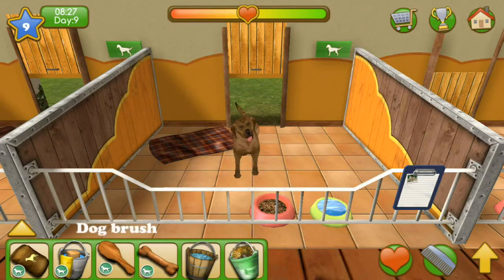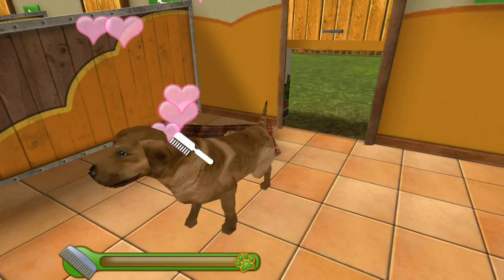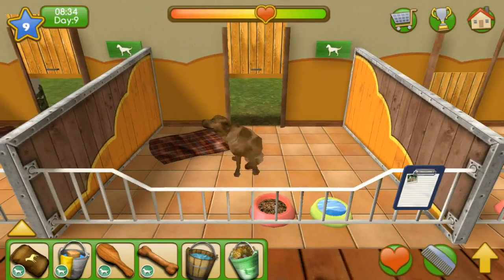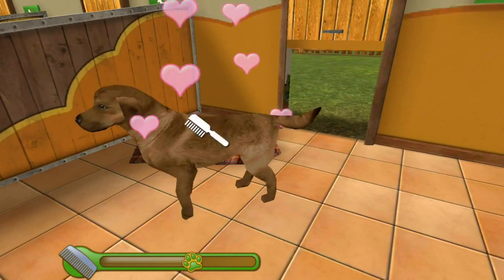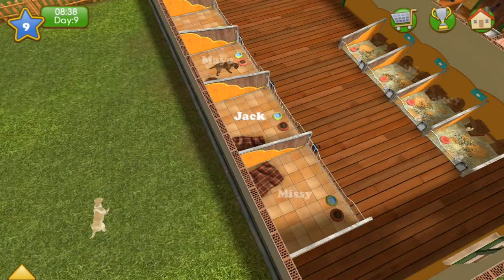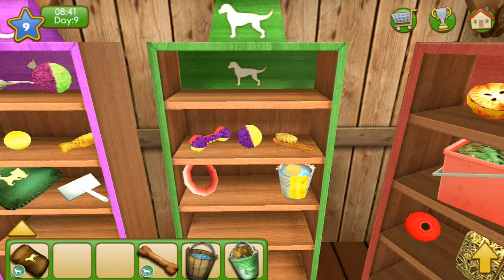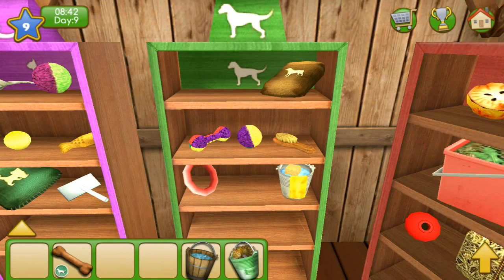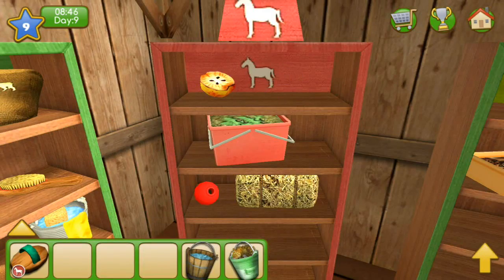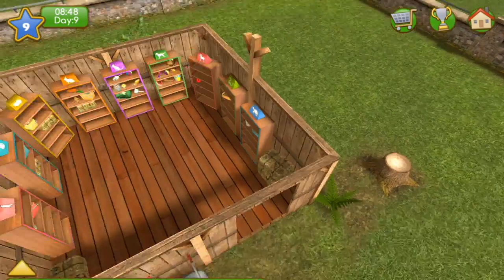We're going to give Maya a little bit more food and then a good brushing because she's brand new to the shelter. It was so exciting to see how many of you knew how important it is to keep the kennels clean from volunteering at real shelters. Keeping it clean so the animals can be nice and tidy is important, but it's also important for that impression when people come in to adopt.